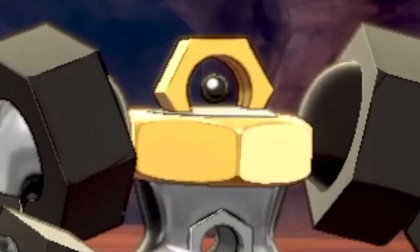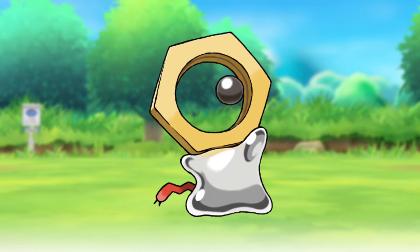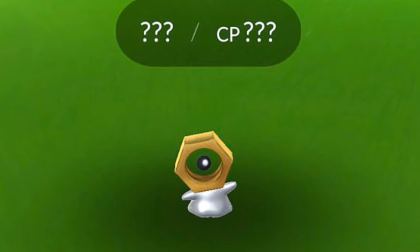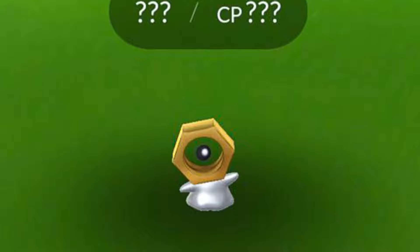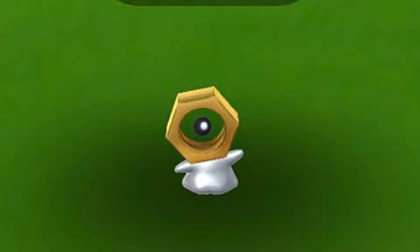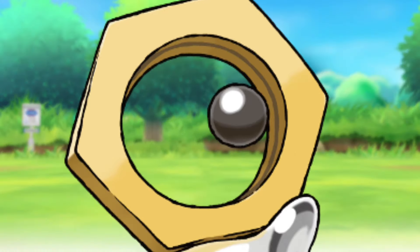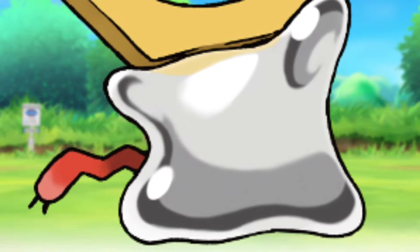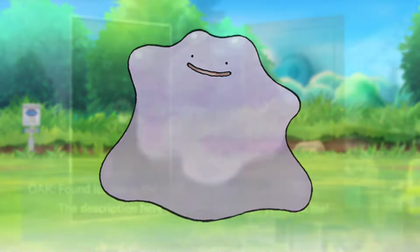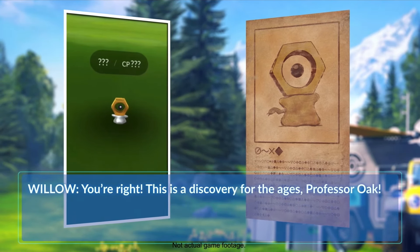Melmetal is pretty strange. Ever since the first time anybody saw its pre-evolved form Meltan, nobody knew what to think of it. It supposedly accidentally showed up on Pokemon GO earlier than it should have, and people just thought it was a placeholder model for a Pokemon that hadn't been implemented yet. The nickname 'Ditto Nut' stuck because it looked like a hex nut on top of a gray Ditto, and the first few would turn into Ditto after being caught.